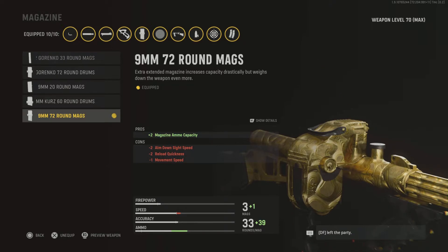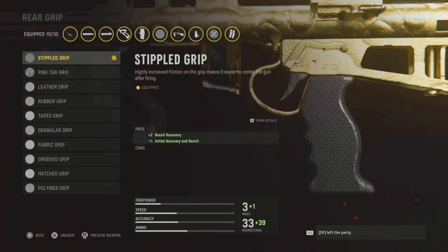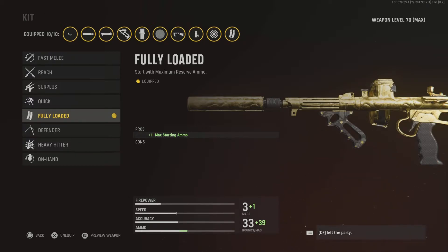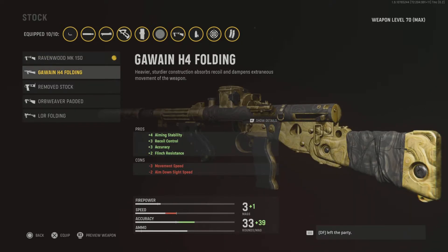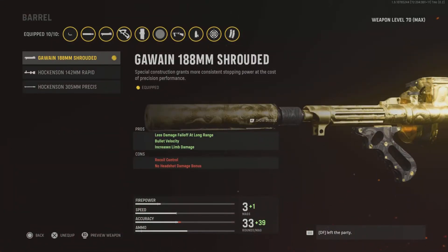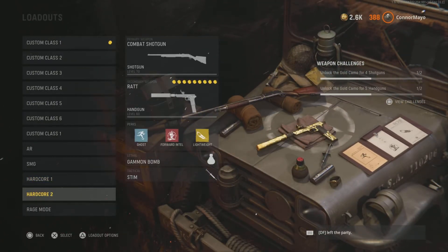The big mag does stick up in your face a bit but it's not that bad. Stippled Grip Tape and Lengthened as well. Brace again — could use Sleight of Hand but is there really any point when you've got 72 rounds? Fully Loaded just in case you're on a streak and struggling for ammo. For the stock, hit fire movement speed — it hurts recoil and accuracy but there's so much helping accuracy anyway, we just want movement. Red dot again. The barrel increases bullet velocity, long range hits, and limb damage — really helpful on hardcore. That setup is really overpowered, definitely go try it out.